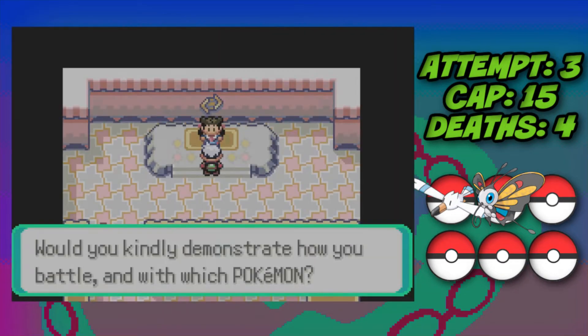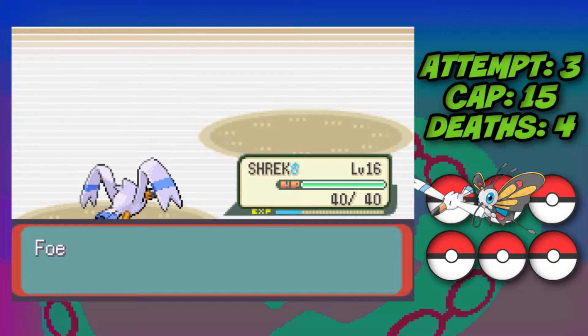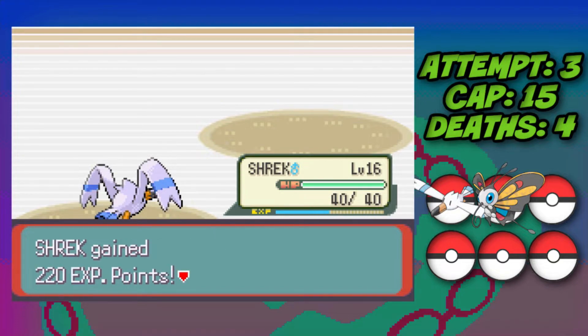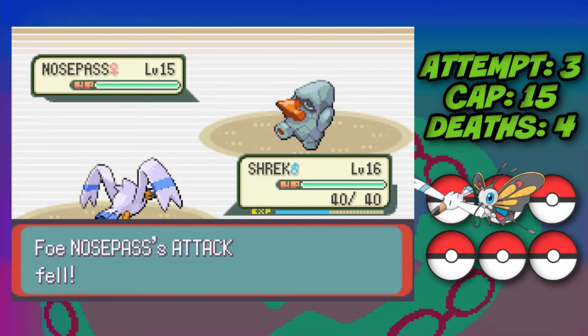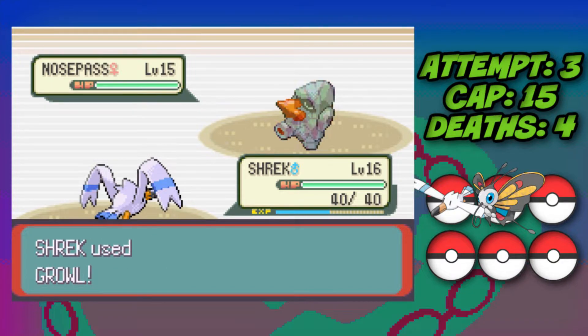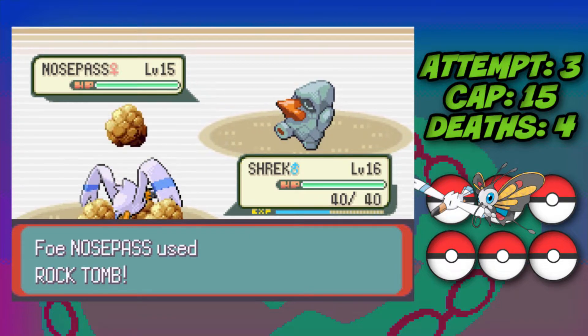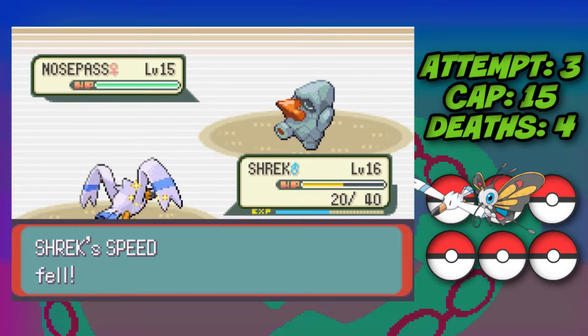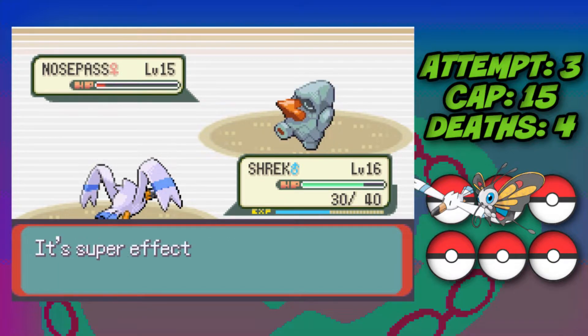We start all over again and get back to Roxanne. We take down both Geodudes with Water Gun, then face Nosepass. We go for a Growl to lower its attack, and conveniently Rock Tomb misses — giving us a big advantage. We get a second Growl off without taking damage, then when it hits with Rock Tomb it only puts us to half HP. Oran Berry gives us HP back and we start attacking, and for some reason Roxanne uses Harden.